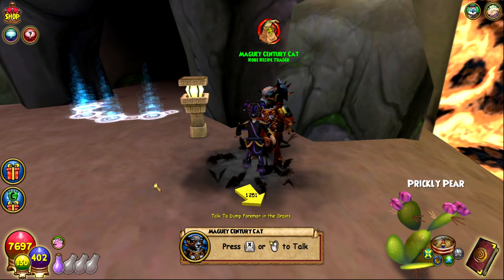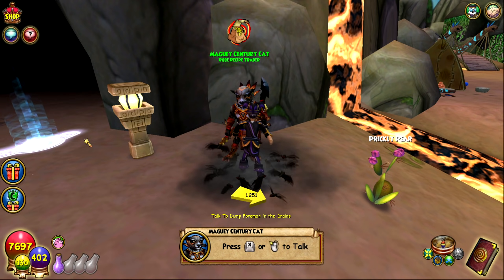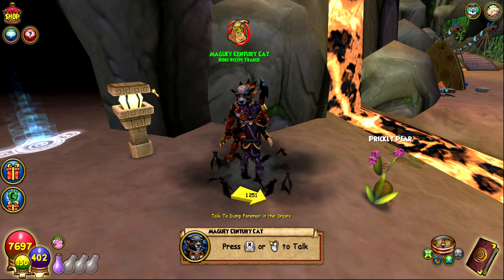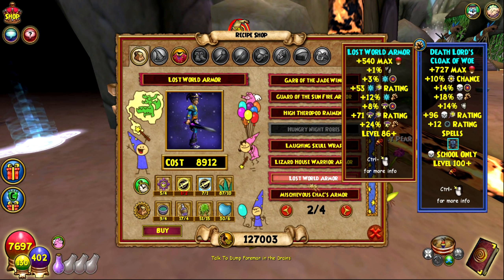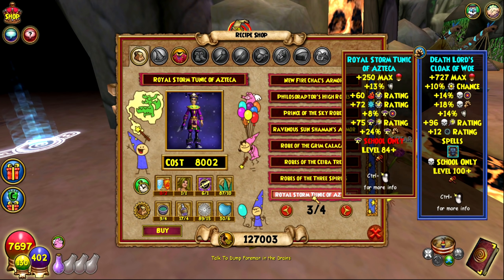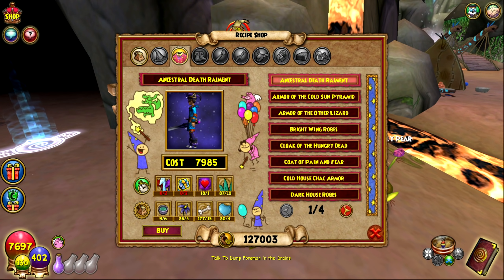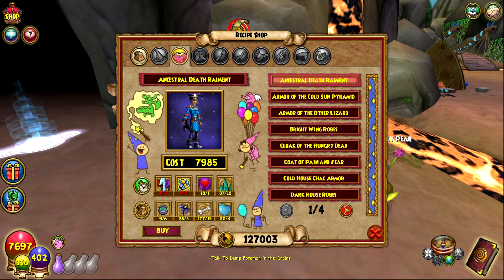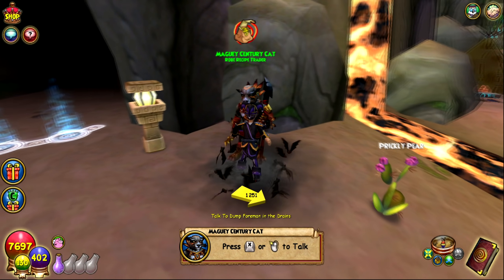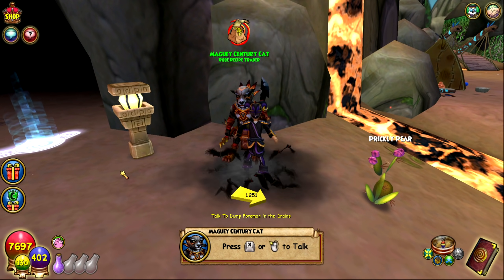Next is the Azteca crafted gear, which is really good for its level — better than the Avalon crafted gear — and a decent alternative to Zigzag and Waterworks. The robe shopkeeper is in Azteca, and for the hat and boots the shopkeeper is Popol the Whitepaper, located in Alto Alto. Just scroll through to find gear that caters to the stats you want. If you craft this, you'll likely use it for levels 84 through 99.